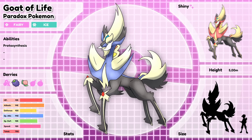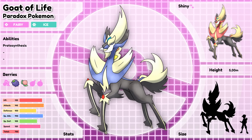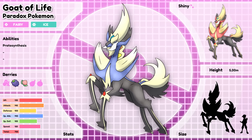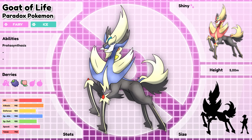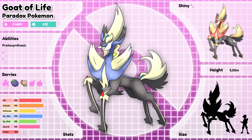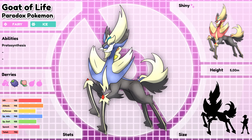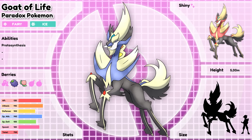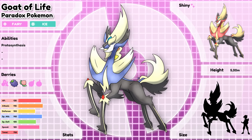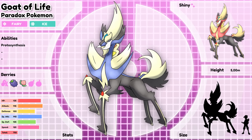Goat of Life, the Paradox Pokémon. It is said that Arceus created this Pokémon to become the master of life, healing every wounded Pokémon it finds. It doesn't like attention though, and spends most of his time alone. We changed this Pokémon into something that looks a bit more wild, but still keeps his knowledgeable presence. I also added in the Ice typing, because I think this Pokémon would be found high upon snowy mountains.